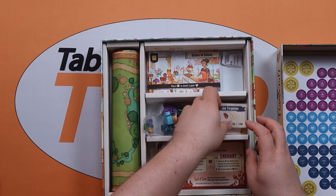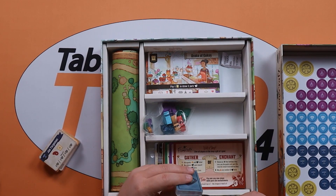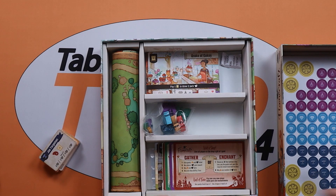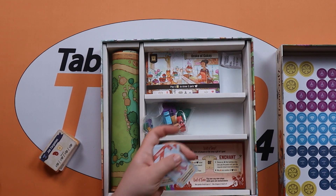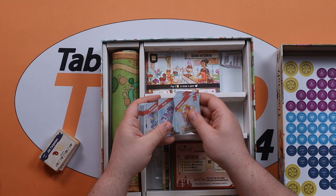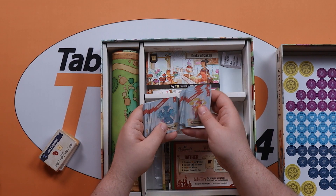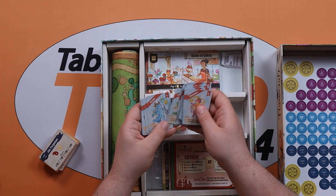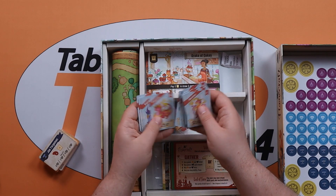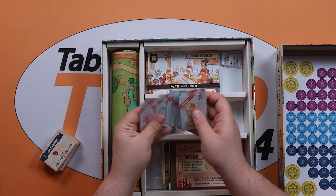Then we've got these three little decks of cards. We've got our different dragons, all a little bit different, which is amazing — they're going to give us some abilities. They've got their own names, which is lovely.